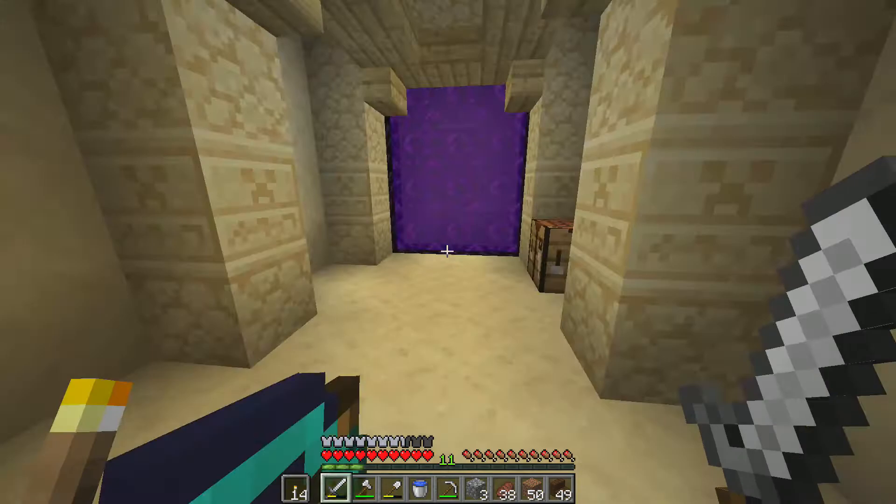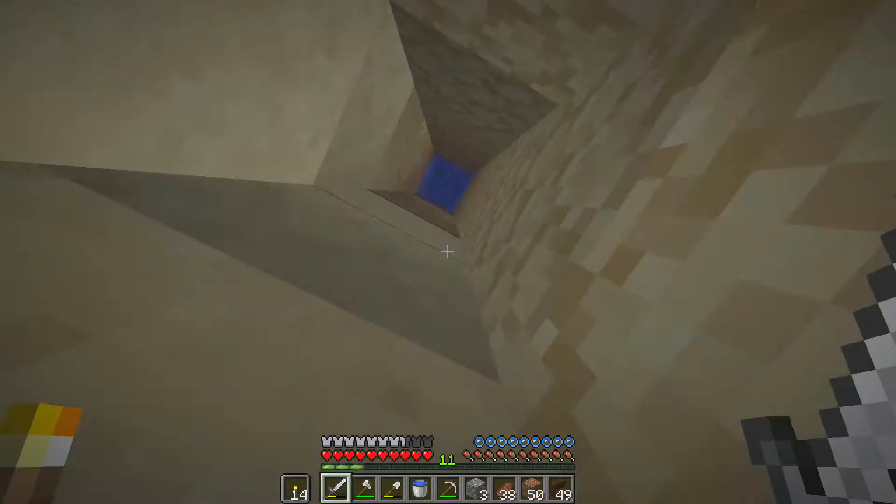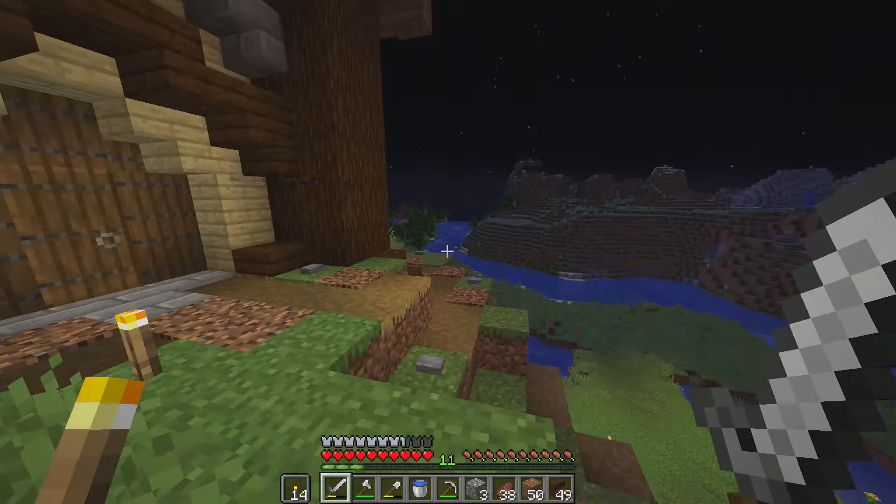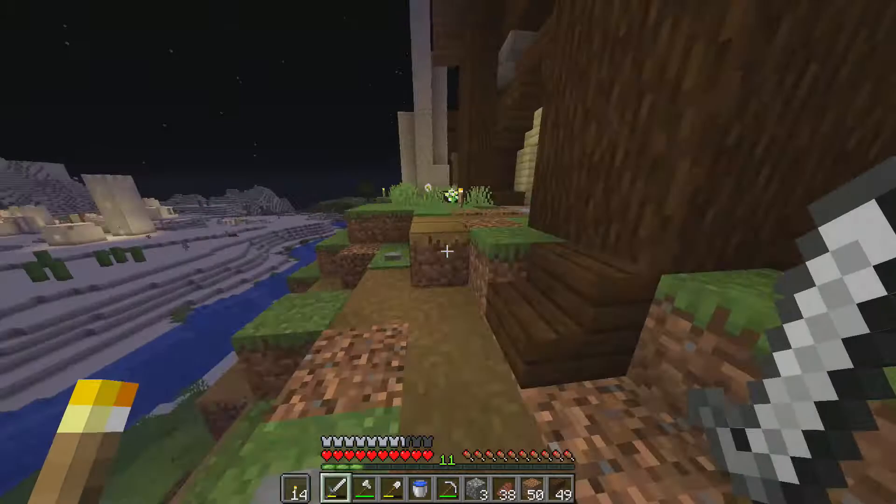Whoa, wow! This is how you get up. You should get some soul sand for a bubble column. Yeah, I was too scared to go to the Nether. What does this button do? Does the button do anything? Oh no - they're decorations. It explodes the whole house! Yeah, don't press it. Decorative buttons.